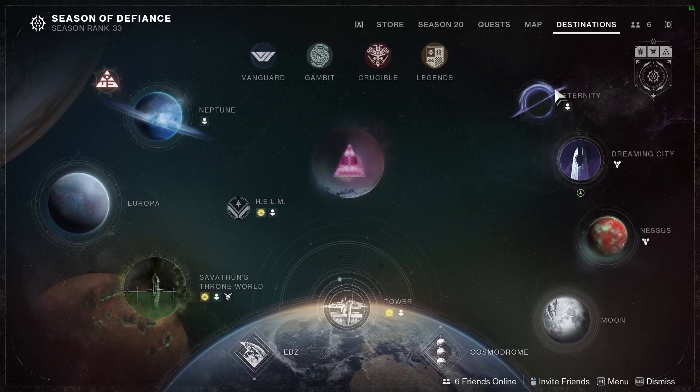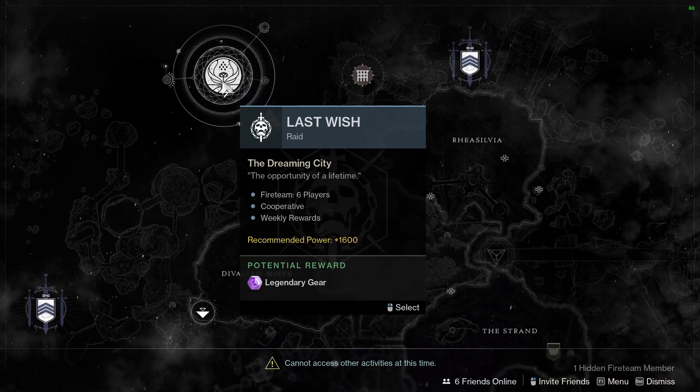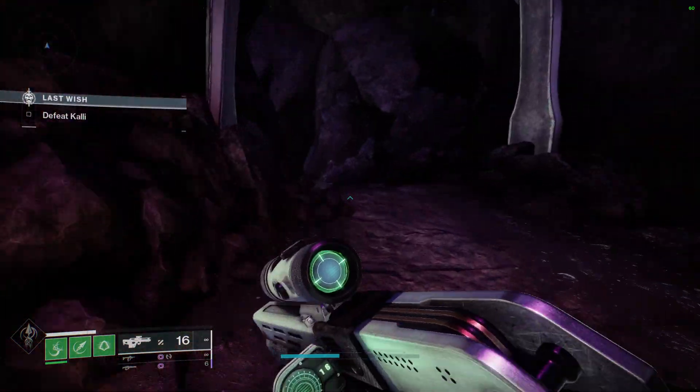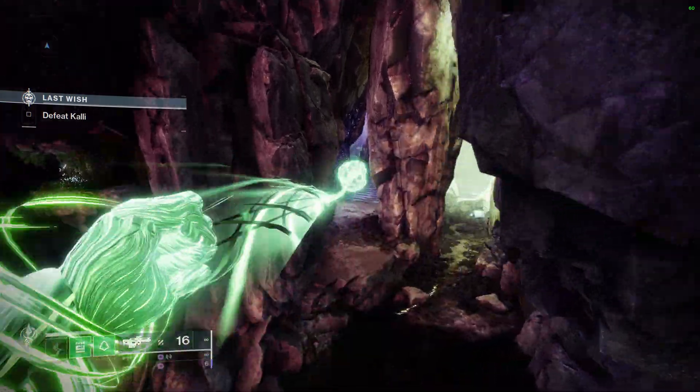Today I'm going to show you how to farm up your commendation score very quickly. What you want to do is come over to the Dreaming City, start at the Last Wish raid, and come to the first encounter. From down here you'll see the first encounter there.